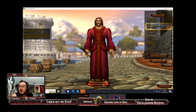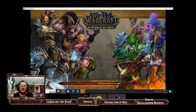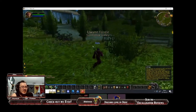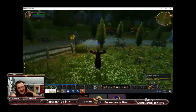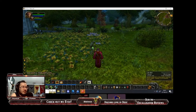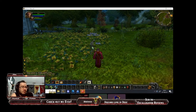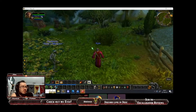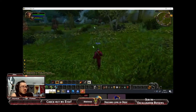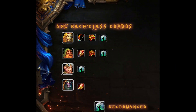Moving on to the new class, which is going to be the Necromancer. As you can tell, the Necromancer is one who controls the dead. They're going to be a caster-type class with two specs: a DPS spec and a tanking spec. Yes — cloth, magic, tanking. With this new class, there are also going to be new class-race combinations, such as the Human Hunter, Shaman, and Necromancer.